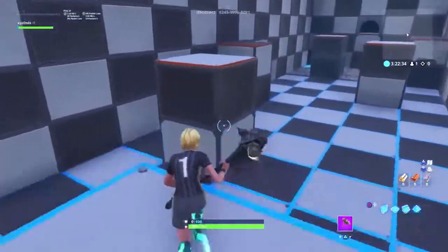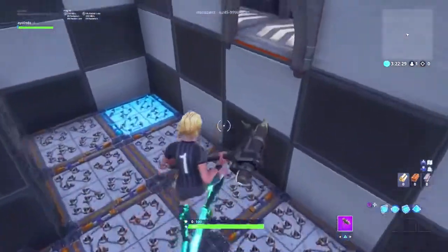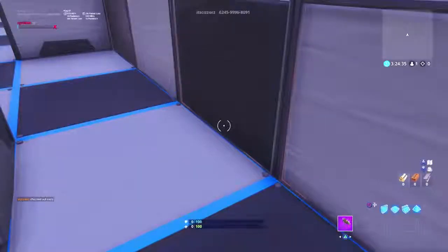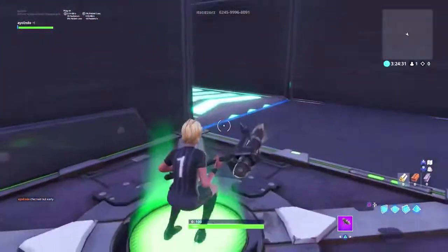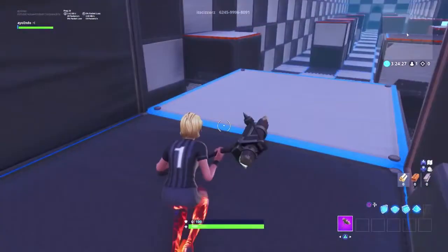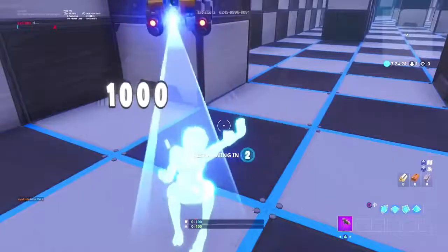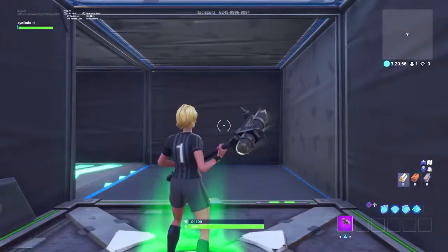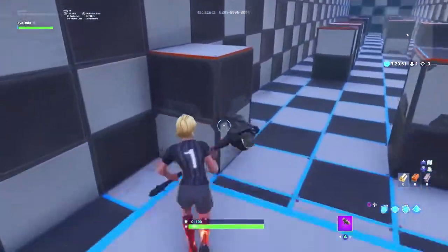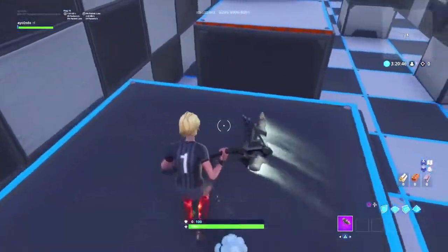Subscribing to the channel and maybe using my creator code AONDO would be really appreciated, so I can get more McDonald's. What the fuck — I fucking died. Okay guys, let me give you another quick tip: for level 6 at the start, you normally get a lot of jump fatigue, but if you crouch your way there and then uncrouch as soon as you reach the staircase and jump, it's apparently a 90% chance you don't get jump fatigue.